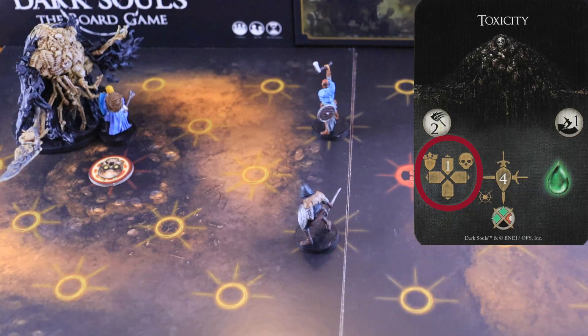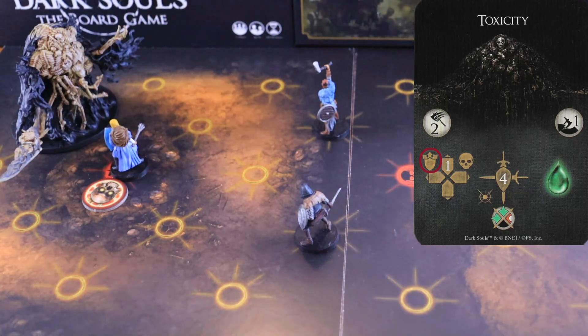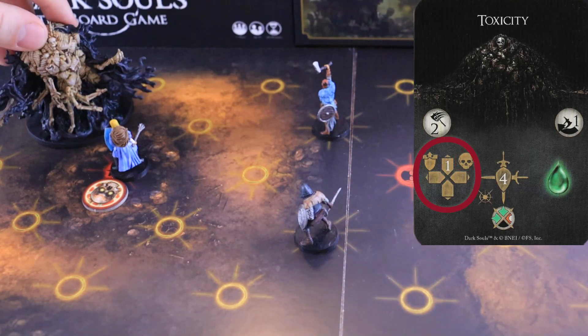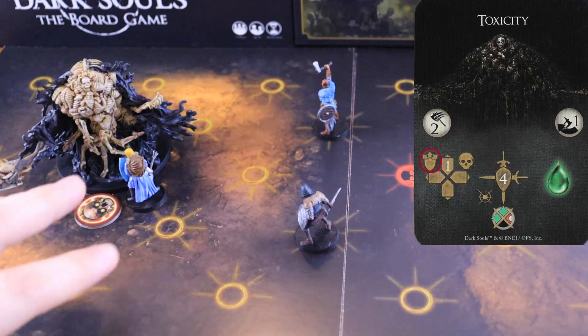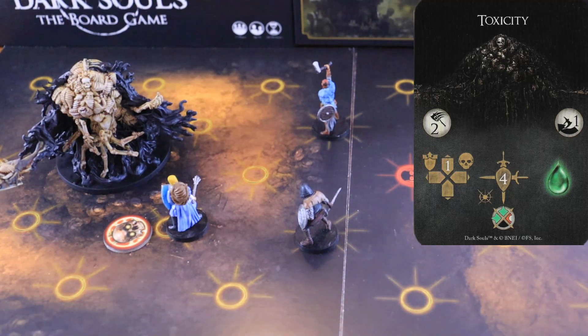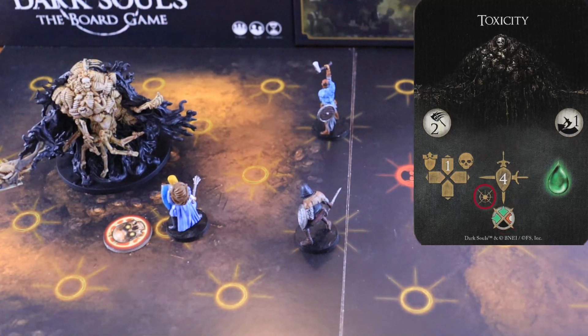Toxicity. Needle starts its movement phase by pushing any character inside its node to the nearest node facing the arc. Then, it turns towards the node that is the closest to the character with the aggro token. It moves one node forward, pushing any character on its way to one of the nearest nodes that faces the boss's front arc. Once the movement phase is over, the boss attacks with a range of two, the nodes facing its front and left arcs, dealing four physical damage to all the characters inside each node hit. If the attack hits a character that's not able to dodge the attack, that character receives a poison token. The attack has a weak spot on the right arc and a dodge difficulty of one.